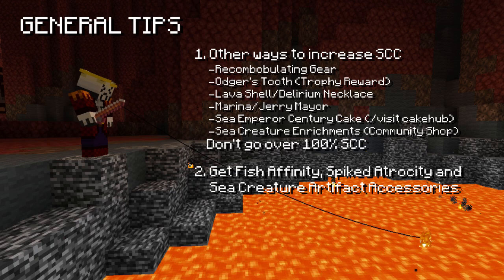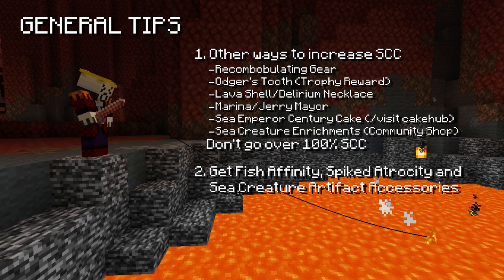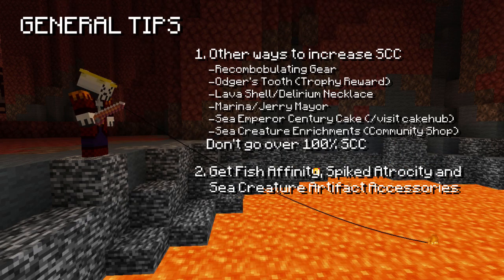Other useful accessories include the fish affinity talisman, spiked atrocity, and the sea creature artifact.